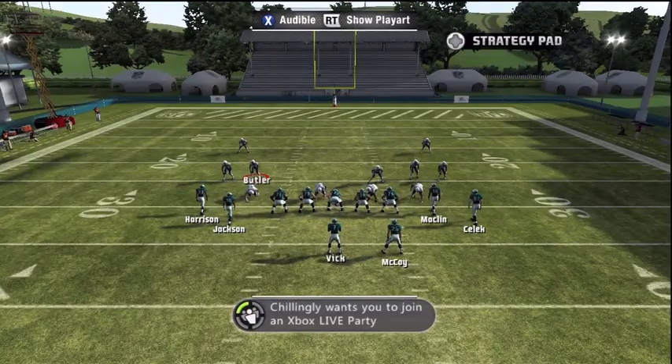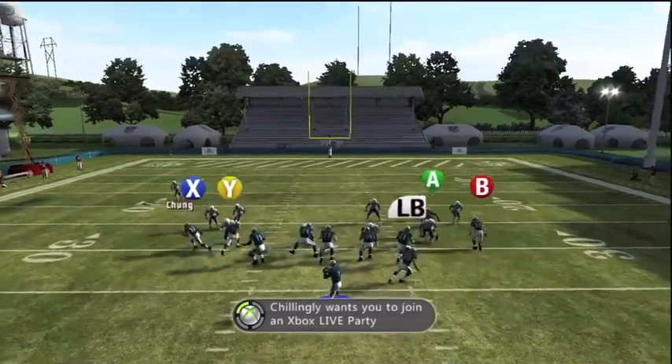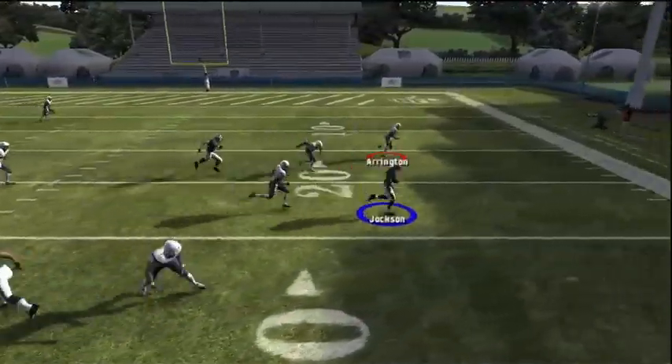Eagles have great skill position players. They haven't even run the ball with Michael Vick yet. If they start dropping guys back into coverage, you've got enough playmakers that you can sling the rock all day, like Deshaun Jackson.